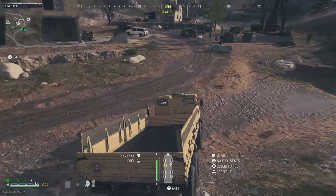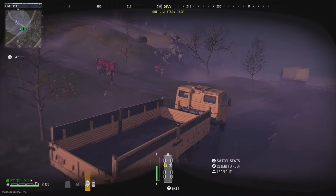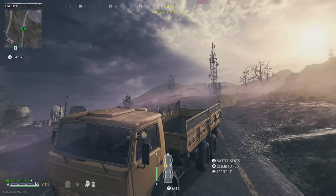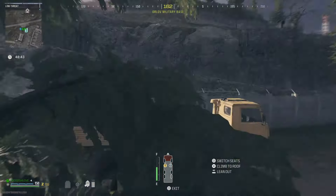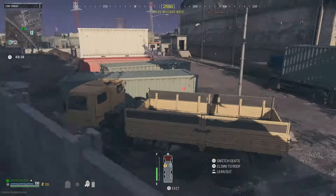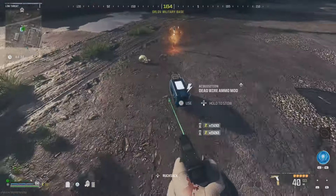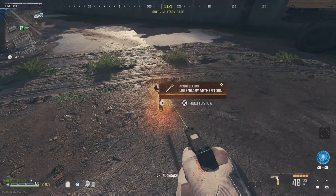All you need to do is find a vehicle, then head towards the storm. Once you reach the storm, locate the stormcaller and try to get its attention. You don't need to get out of the vehicle or shoot it — just drive past it and get it to chase you. Make sure you don't drive too slow, because once the stormcaller catches up to your vehicle and you're still close to the storm, it will just turn around and walk or fly back, since it's taking damage.